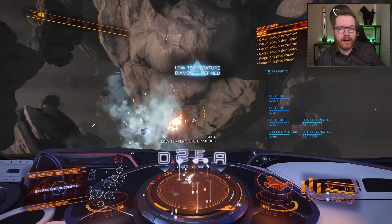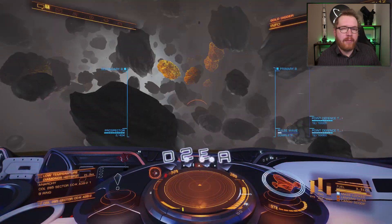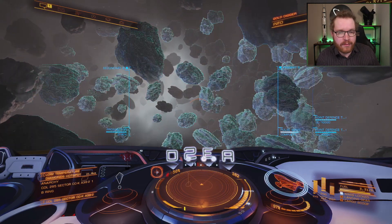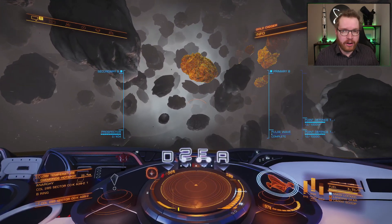We're going to go over everything you need to know regarding equipment you will bring, how to mine, where to go, what to do — everything. But for those of you who are not familiar with the egg, I will give you a very brief history lesson. The egg was a rock with four low temperature diamonds subsurface deposits on it.